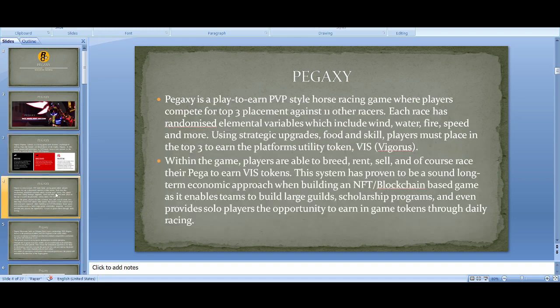I'm also giving away a Pega if you're interested. In more detail: it's a PvP horse racing game where each race has randomized elemental variables — wind, water, fire, speed and more. At the moment the game is completely randomized, not skills-based, but going forward it will become skills-based with food and skill upgrades. Currently only the top three players win VIZ — I think it's 105 VIZ for first place. Players are able to breed, rent, sell, and race their Pega to earn VIZ, which has proven to be a sound long-term economic approach for building an NFT blockchain-based game.